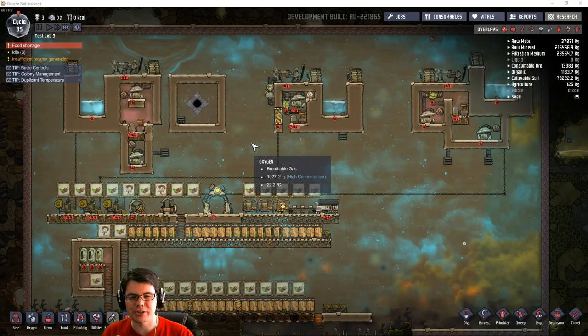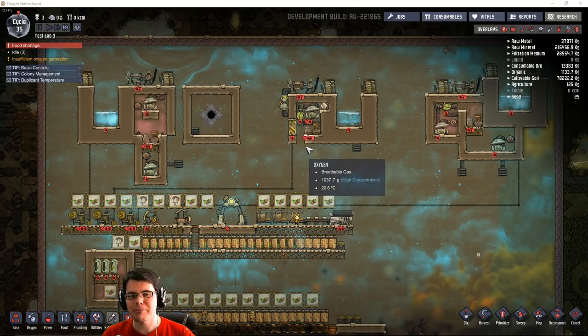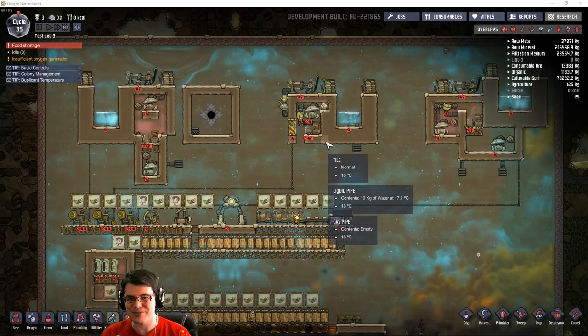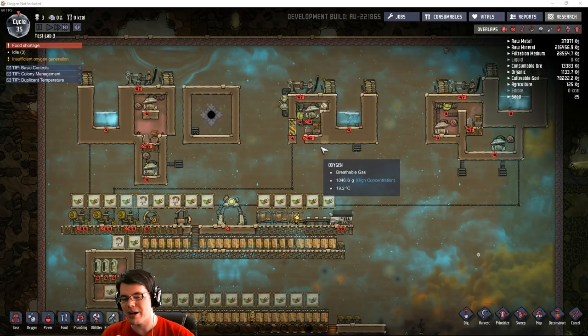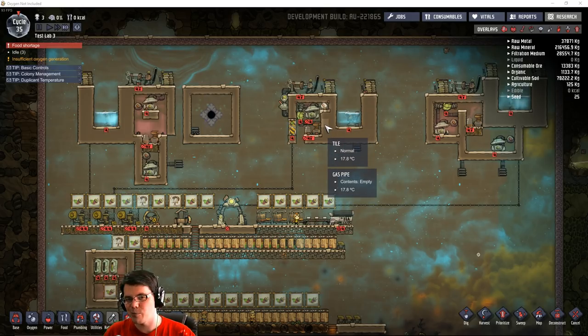Welcome back. In this episode of Oxygen Not Included, we're going to be taking another look at the self-powered oxygen production system using electrolyzers. If you remember back to my previous video, I had a couple of setups. One of them was an electrolyzer with a hydro hood above it — that was an open system — and it worked pretty well. It's self-powered, but it also requires a little bit more space.